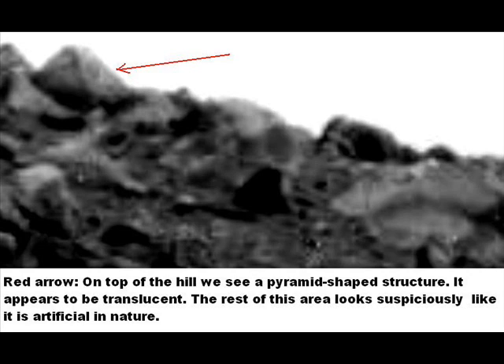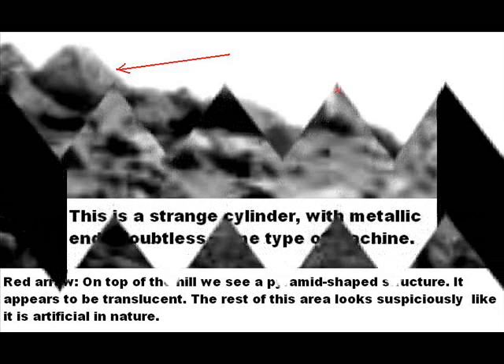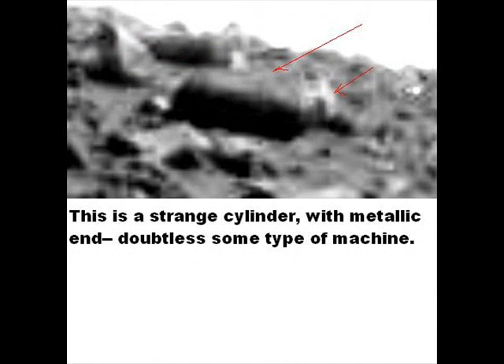At the red arrow, we see a pyramid-shaped structure — very odd-looking. I believe it has supports running down the corners. I've seen these types of objects in these photos before. They appear to be some type of greenhouse structures — that's my current thinking on these things. The rest of the area doesn't look 100% natural, to be honest. Just take a look around and scan the area, because it doesn't look right.